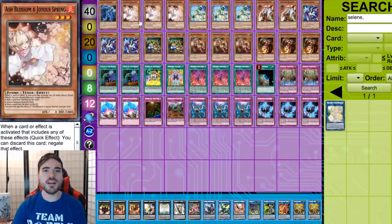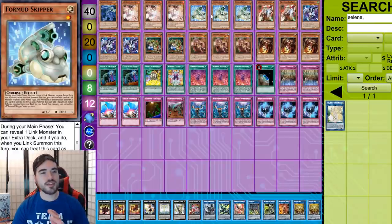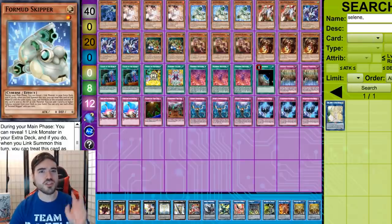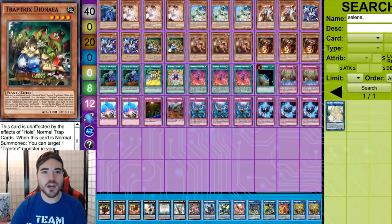Now let's talk about our normal summons. Mud Skipper — I did a previous deck profile on this engine, but the reason it's nuts is you're peaking the extra deck right now. It's a pseudo-Trap Tricks monster, and that's why I'm maximizing it at three. This is a win condition when I get into the extra deck — I'll explain why. Next we have two copies of Dyanea.